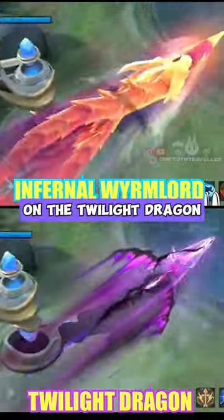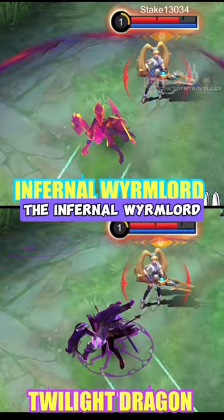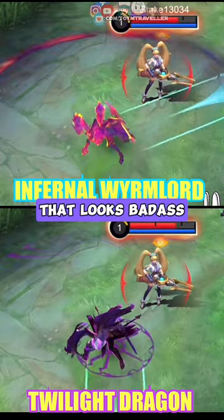The huge spear on the Twilight Dragon appears like a thin dragon flying in mid-air. On the image conjured, the Infernal Worm Lord has this neon pinkish-violet appearance, while the Twilight Dragon has a really dark violet image that looks badass.